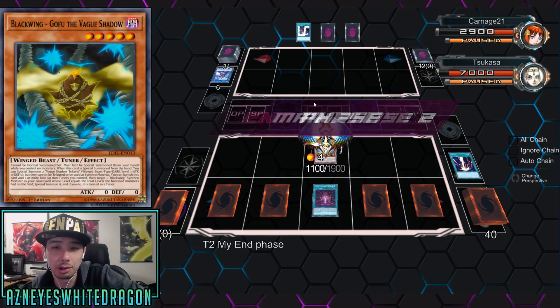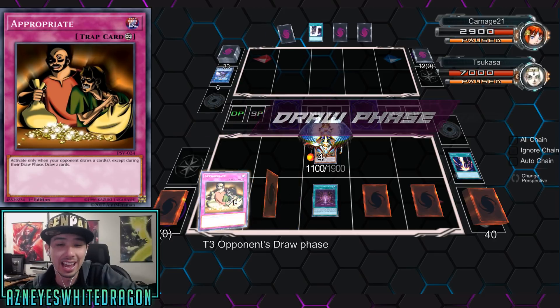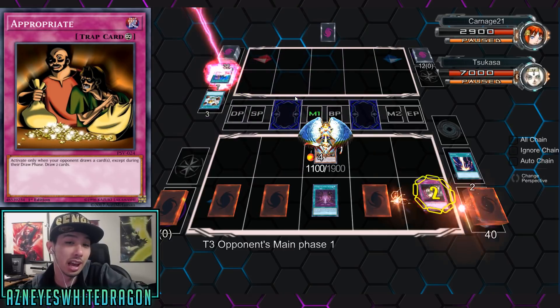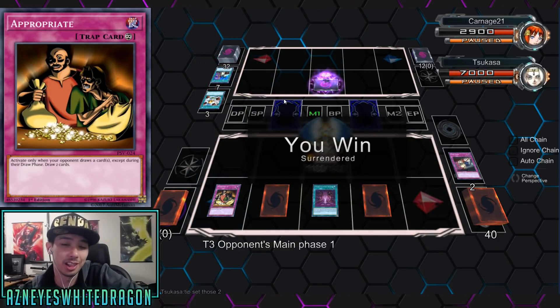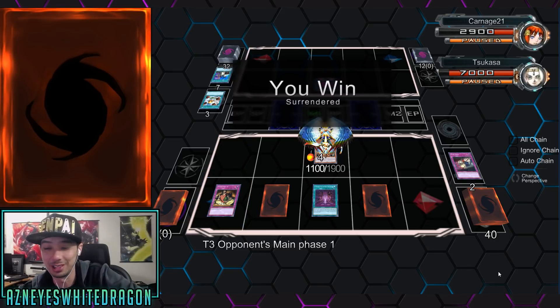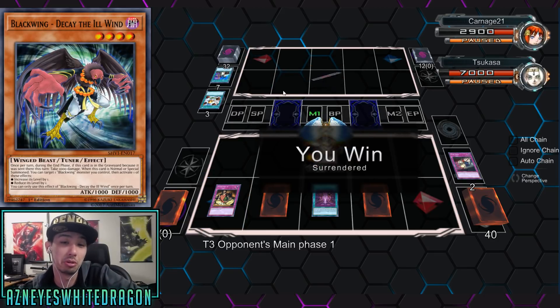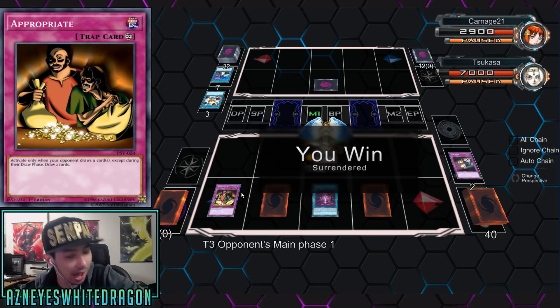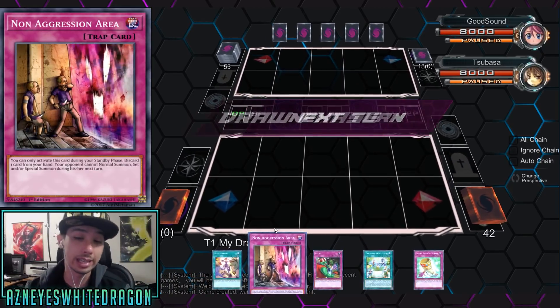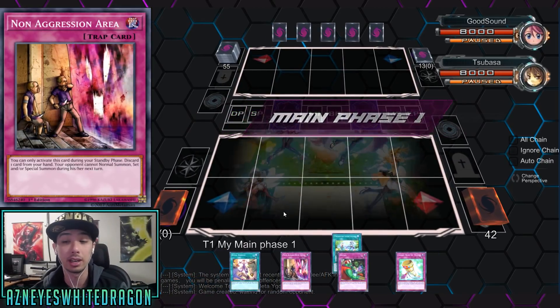He gets Raigeki, so it didn't matter if he threw out five Firewall Dragons — it was going to be game over. All he has is Honest. We see Appropriate again. He's going for Left Arm Offering, which is a pretty hefty investment. A lot of people will do that with Chicken Game. He flips up Appropriate, and the opponent is just like, 'I can't win.' The only way he was going to win is if he got superior advantage, which Appropriate would actually stop — it's not only a once per turn effect. You can get this effect multiple times.